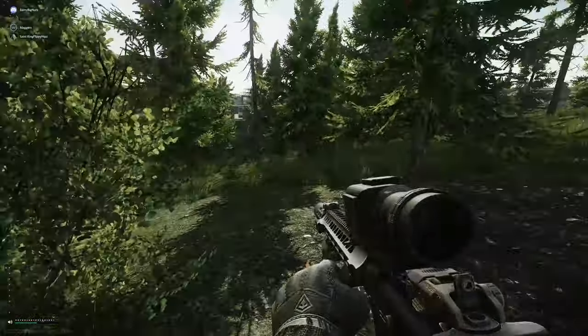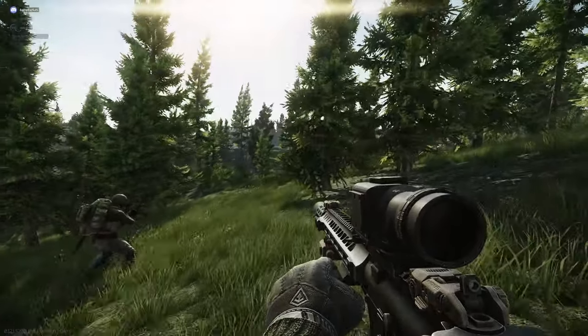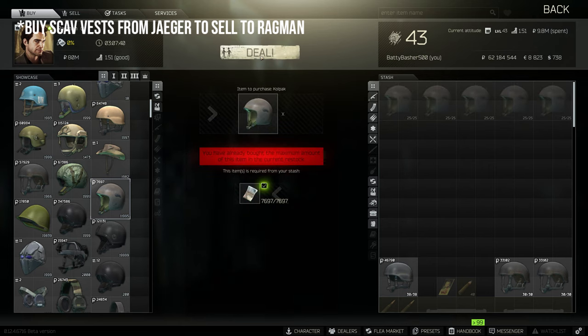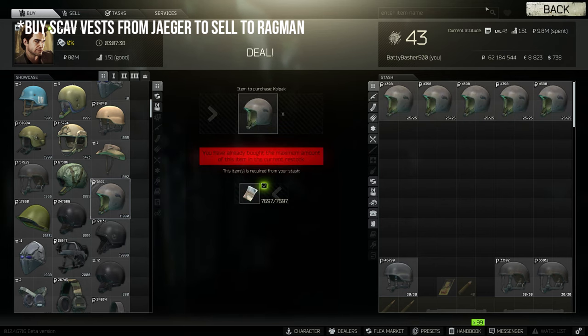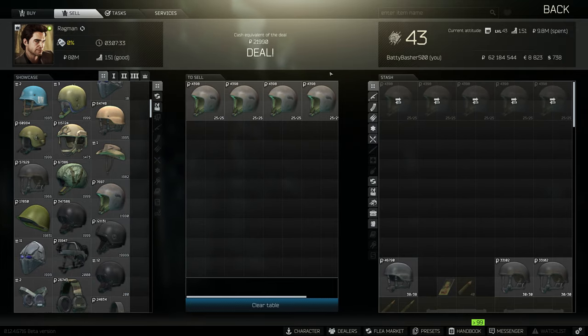One of the easiest ways to do this is actually buy items that he currently sells at level 1. So you can buy things like the Call Pack and the Scav Vest and just sell them straight back to him. You'll only get a fraction of the money back from what you paid for the items originally, but if you want to get to that loyalty level you're going to have to take a bit of a hit in your wallet to do that.